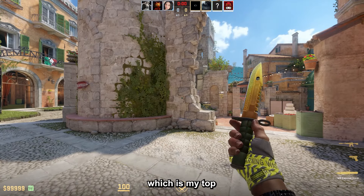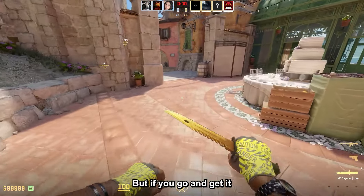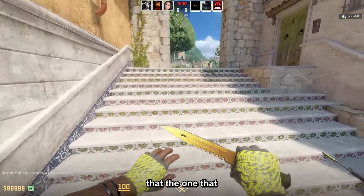Next up, the M9 Bayonet Lore, which is in my top two knives for this budget. It has to be Field Tested to fit in the budget, but if you get it at a relatively low float it will look pretty clean — in this case it's around $920. Keep in mind the one I'm using looks pretty good but it is 0.16 float.